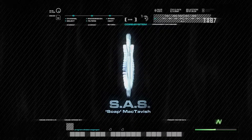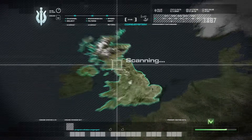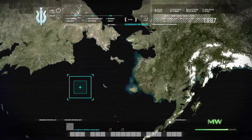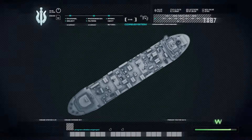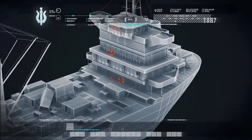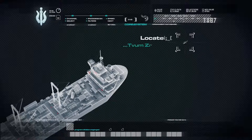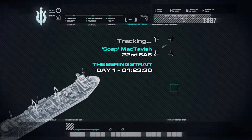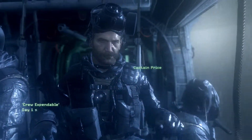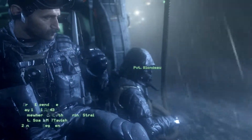Soap McTavish. Bravo team, the intel on this op comes from our informant in Russia. The package is aboard a medium freighter - Estonian registration number 52775. There is a small crew and a security detail on board. Rules of engagement, sir? Crew expendable. This is the mission that was in the trailer at E3 I think. The quality is just ridiculous - look at this. Got Captain Price and his cigars. That's our location.